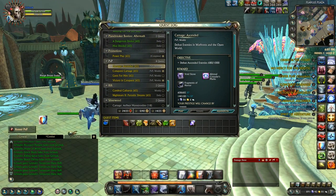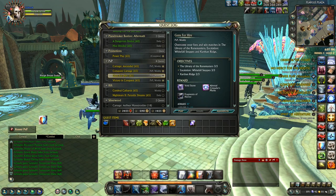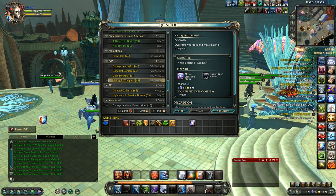We also have PvP weeklies that give you 650 Abyssal Marks per weekly, and there are four PvP weeklies we can do. These include things such as winning conquest, killing a lot of other players, doing war front matches — things like that — and they're pretty easy to accomplish. Void Stones are not really a big part of the currency except that they can upgrade Marauder Essences.